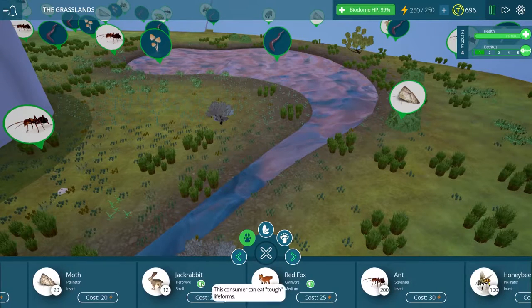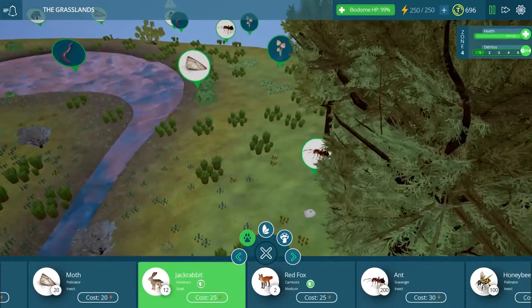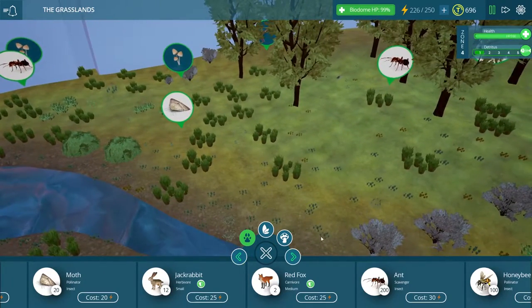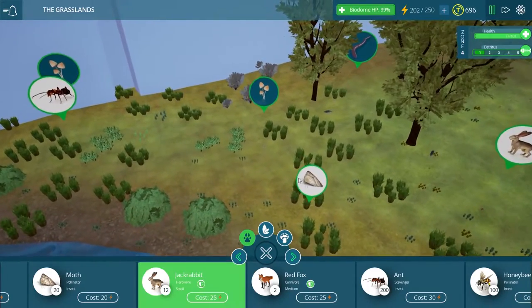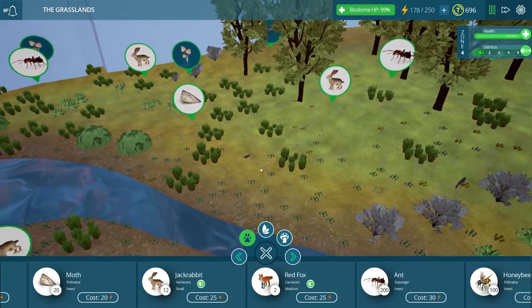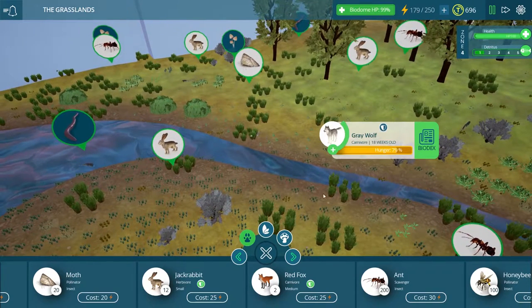If we go to the jackrabbit, we can see that this guy can eat life forms that are considered tough, though I don't believe any of the grassland plants fall under that category right now. I would imagine once we go into the desert, it might be very helpful to have jackrabbits around that can eat the hardier plants there. And I see the wolves came running as soon as we put those jackrabbits down — they must have been very, very hungry.